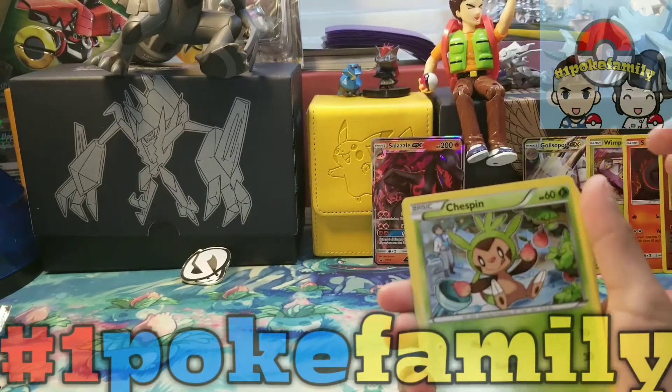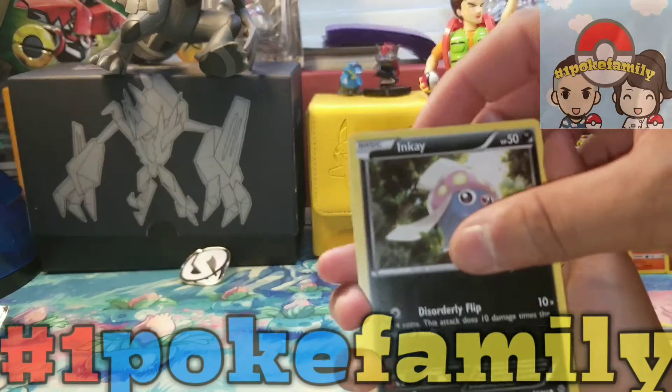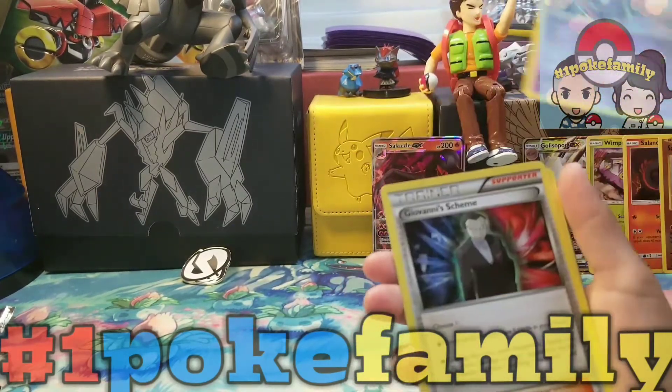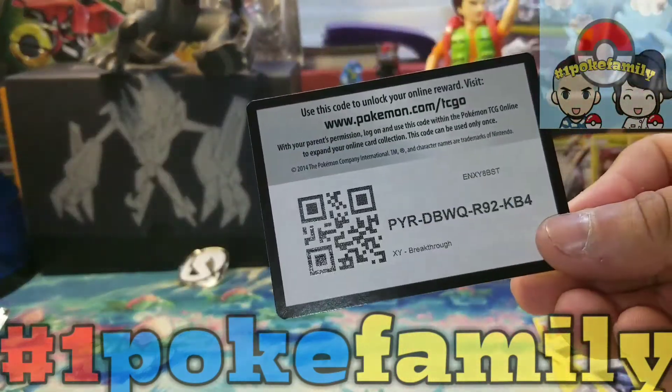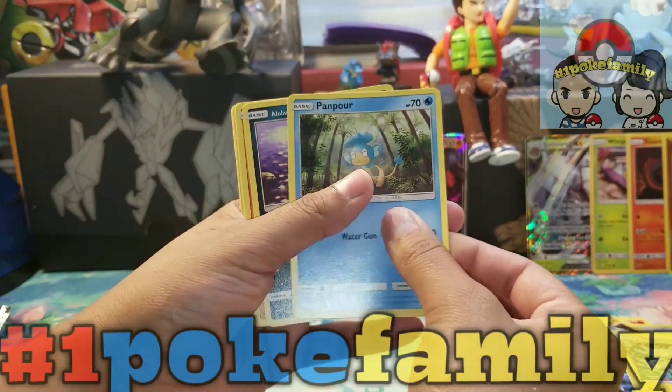She has a Fennekin, Doodle, Chespin, Inkay, Pikachu, Simiseer, and a Braviary. Oh, we're not getting nothing from this box — I think this is a boo! I'm about to open up another Sun and Moon Burning Shadows.